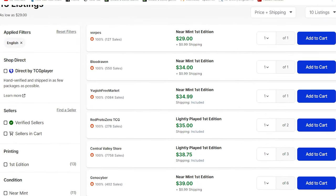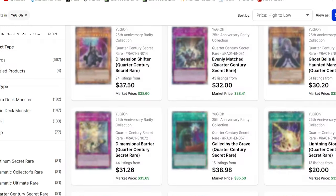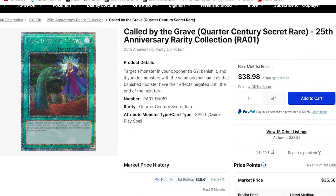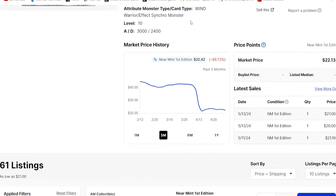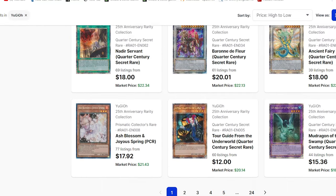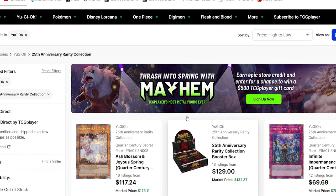Even Lightning Storm only has 13 listings left and is still sitting at like $30 — its demand is not going to significantly increase its price. Called by the Grave, being a one-of, is still $40. Its demand did not increase its price that much. Baron was more expensive before the banlist, sitting at like $40 before it dropped off. It's just hard for me to see where the value is going to be in RC2. I just don't think this is going to be a good set to pick up.